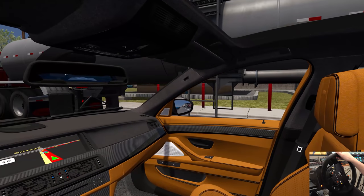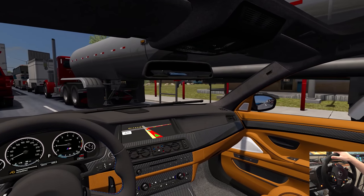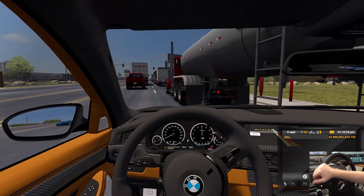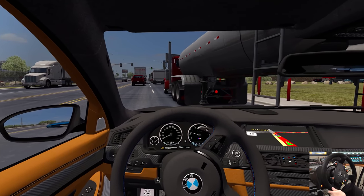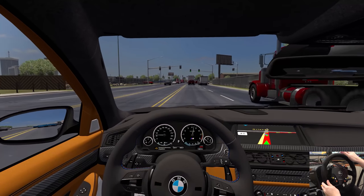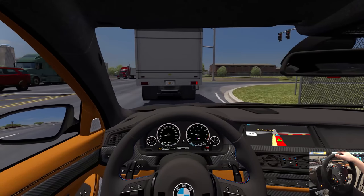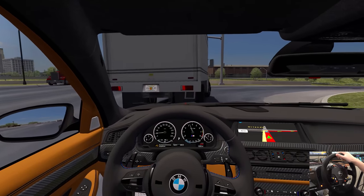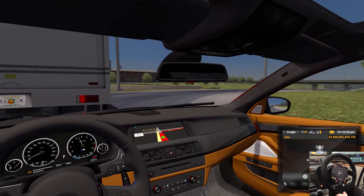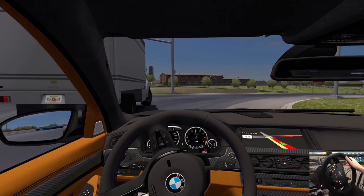We're gonna mosey ourselves over there once this light turns green. I love how all the Florida license plates are around us. We're on the new coast-to-coast map that was added recently by Mantrid - big thanks to him for updating it to 1.37. Oh, we hit another truck. And we hit the Mustang behind. Okay, this thing is ridiculously fast and it has no brakes, no brakes at all.